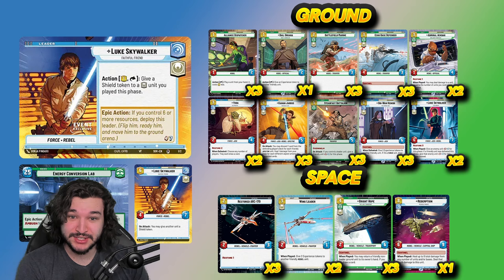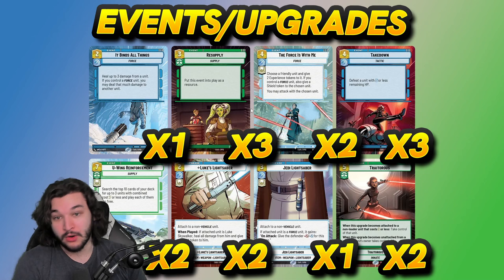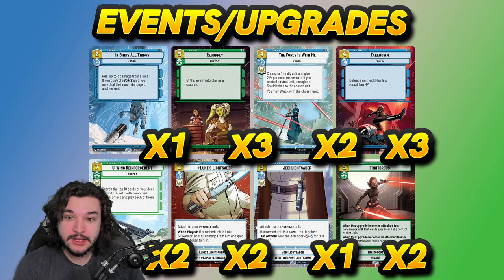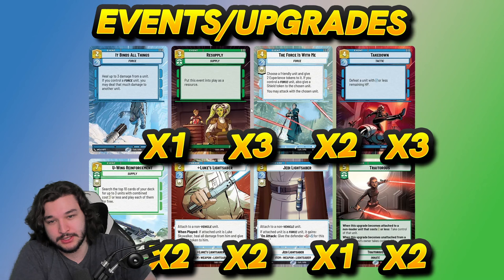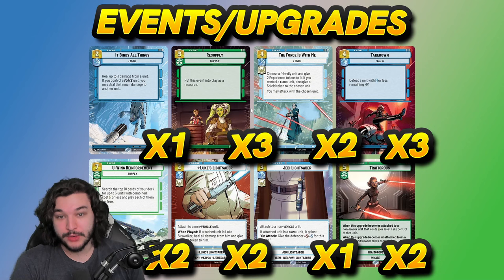Now for events and upgrades — we have a little force package. One copy of It Binds All Things to start. It's really nice with Yoda, Obi-Wan, Luke, or Kanan. For example: turn three ECL a Kanan, kill their unit, take initiative; turn four It Binds All Things — suddenly you've killed two units, kept Kanan at full HP, and can start attacking and healing. It's a powerful turn, but there are times it can be awkward, hence only one copy.